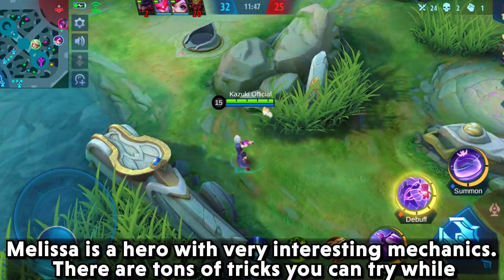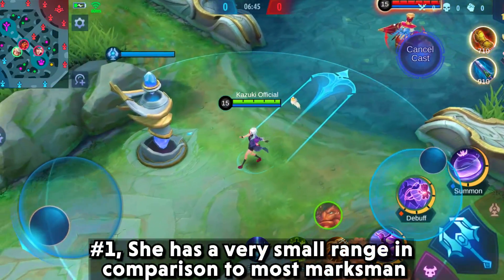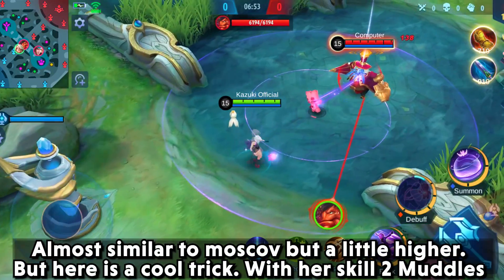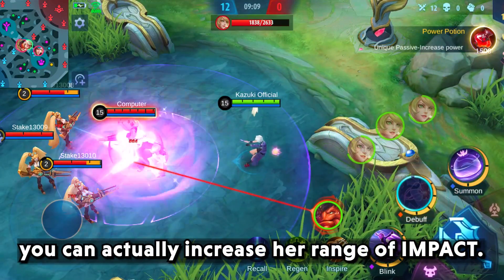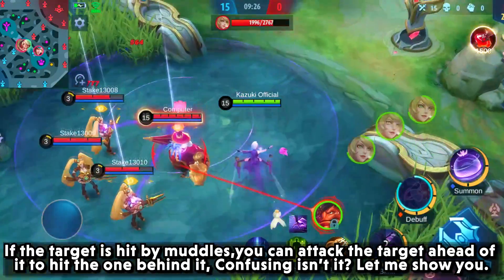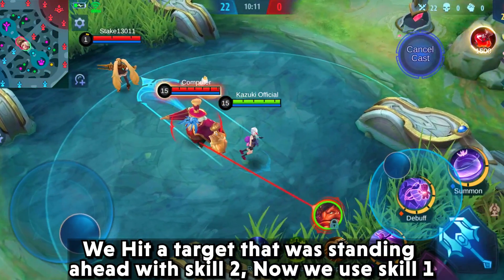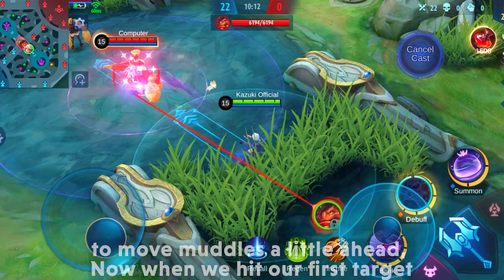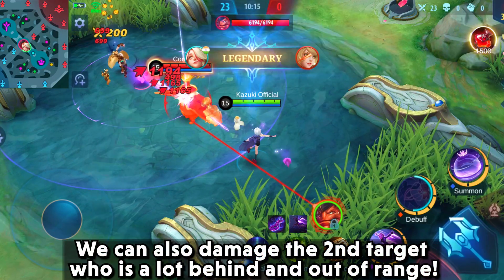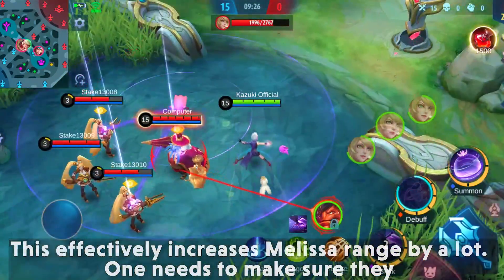Melissa has very interesting mechanics with tons of tricks to try. She has a very small range compared to most marksmen, similar to Moskov but slightly higher. However, there is a cool trick with Skill 2 — Muddles can effectively increase her range of impact. If a target is hit by Muddles, you can attack a target in front of it to also hit the one behind it. Hit a target standing ahead with Skill 2, use Skill 1 to move Muddles forward, and when you hit the first target you also damage a second target who is further out of range.